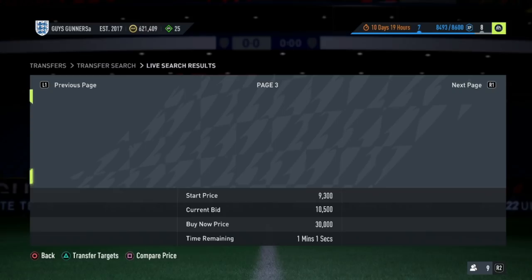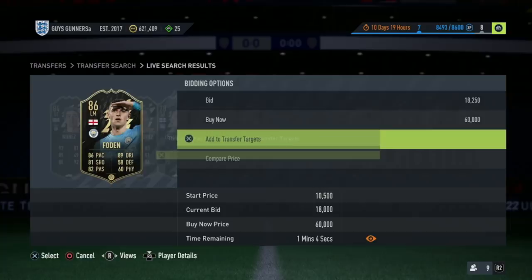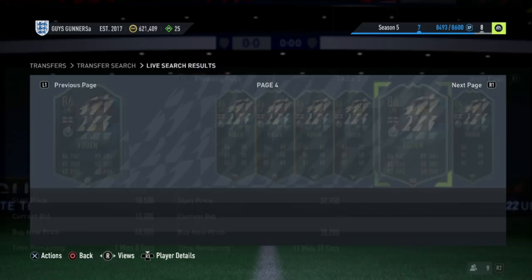1 million coins is especially helpful due to the fact that the Team of the Season promo is right around the corner, so these coins will stretch far as the market continues to drop. In this video, I'm going to be showing you guys the best methods at each price range to help you guys make the most coins and head towards the ultimate goal of 1 million. So without further ado, let's get straight into it.